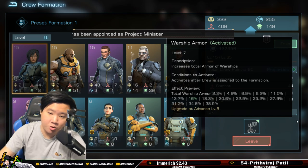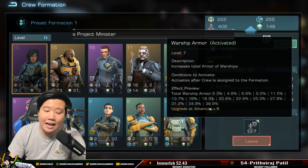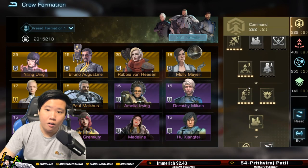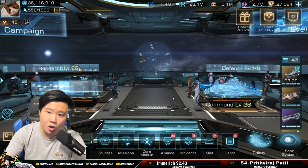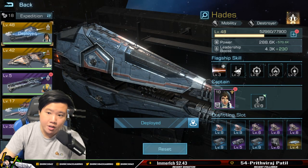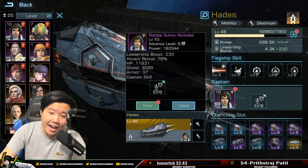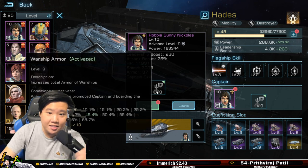The shield honestly — I'm not that keen on it, and I'm not keen on missile weapon type either. I'm just going through here as fast as I can to give you guys the most information, because I value your time. You guys want to dominate and improve. For my Hades crew, you're going to be surprised — I moved Robbie Sunny Nicholas in. This is for total warship armor.